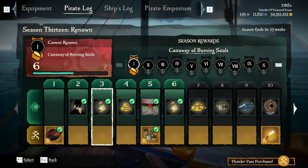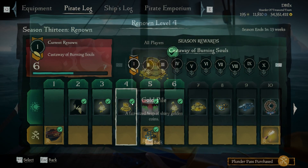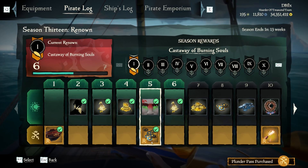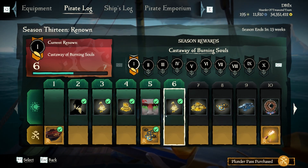For level three you get doubloons. Level four you get gold — well, actually level three is a gold pouch, level four is a gold pile. Don't be mistaken. Flameheart's Revenge makeup is for level five, and ancient coins if you have the premium pass — I think it's five, I believe it's not a lot.